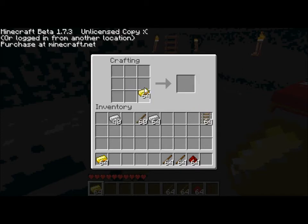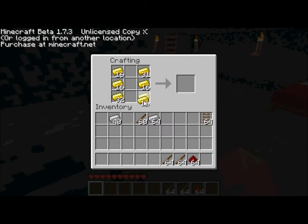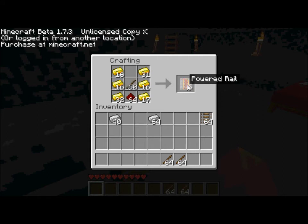To make the powered rail, place the redstone in the bottom of the third column and the stick in the middle of the second column. And you have the powered rail — you get 6 for each crafting.